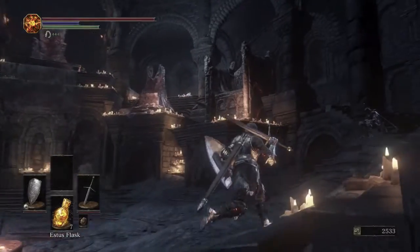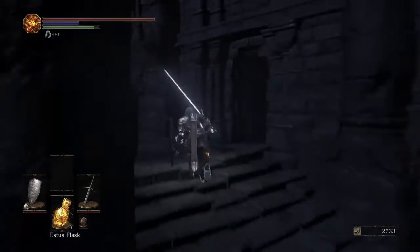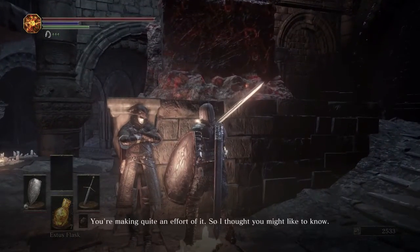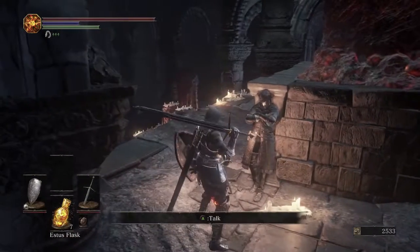First, level up — I'm going to put a point into Endurance. Then run up to the main throne. I always like to talk to this NPC; he gives you a couple of things as you progress through the main storyline. We got the Lift Chamber Key, so now we can kill the Dark Wraith.